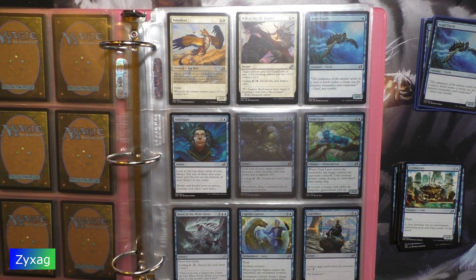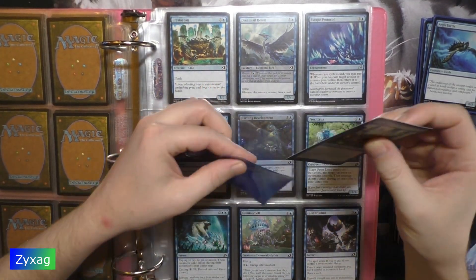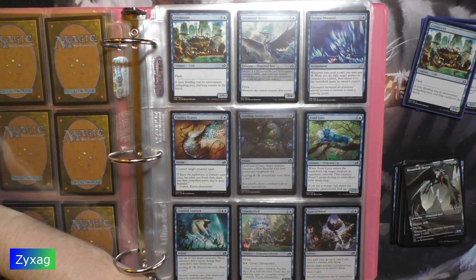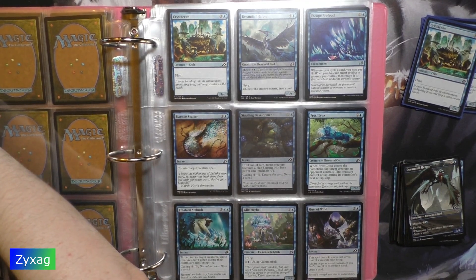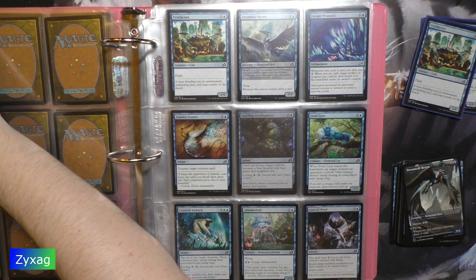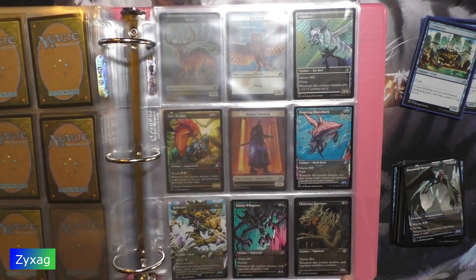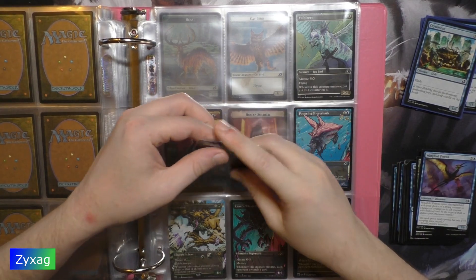Next up, Crustacean. Next up, we have an alternate art card — Dream Tail Heron — which I have the regular version of. This is number 284 and it's a common. I need to change the color of it. I know I don't have the alternate art version because I had to add it in.